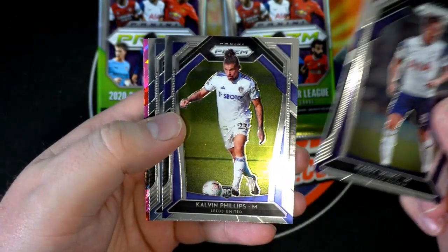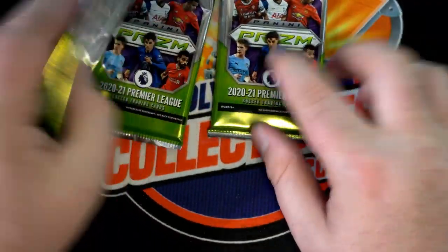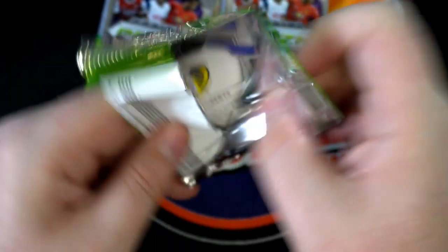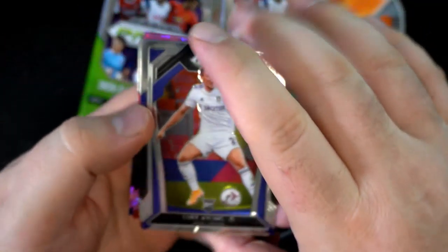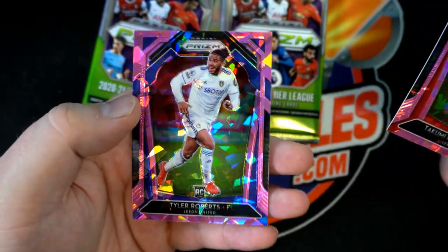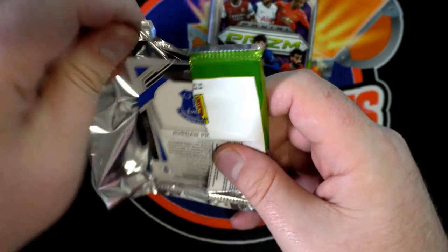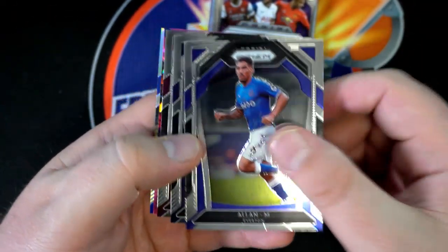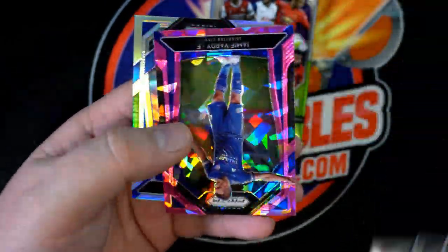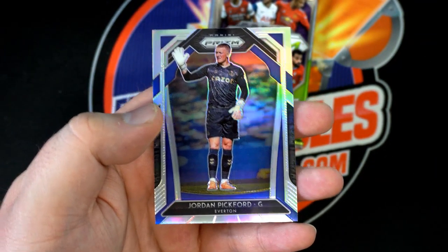Let's keep it going. There's Winks, Phillips. Billy Sharp. Alcantara, Peppy. Man, you get all these — nice one, Tyler Roberts. Not a bad product at all for what you get. And there's Gibbs. Nice, Jamie Vardy, all right.